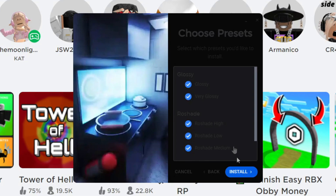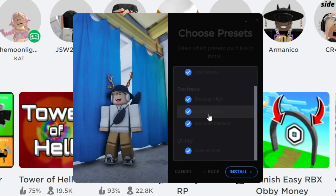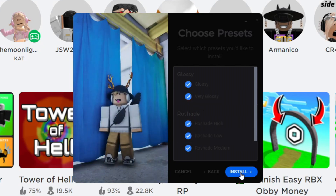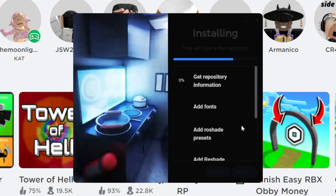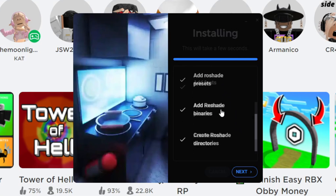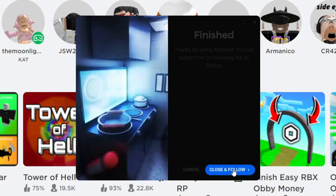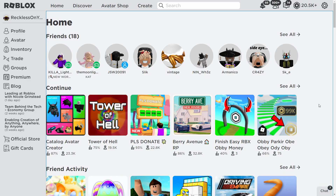These are all the settings that you want - I just tend to keep all of them. You can have a little comparison if you want, but I'm just going to leave it as is. Press Install right here and it will be adding shaders to your Roblox. It will download shaders and textures, then press Next right here. You want to press Cancel on the last prompt.